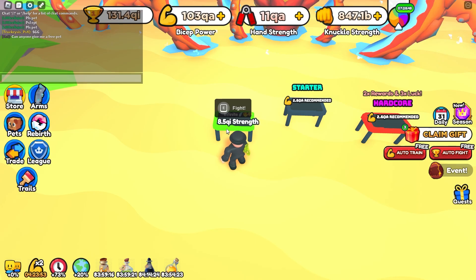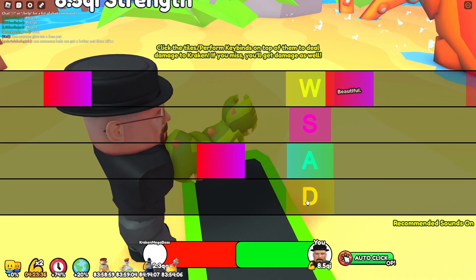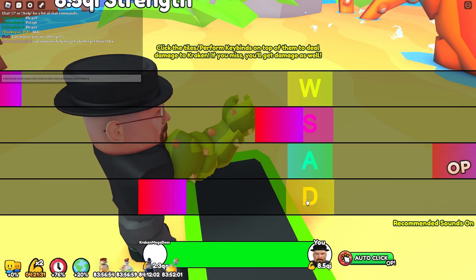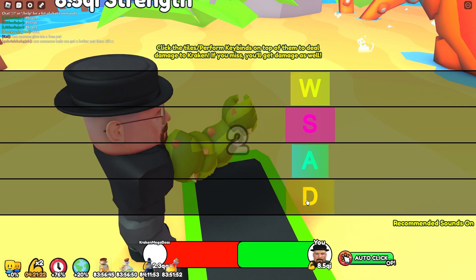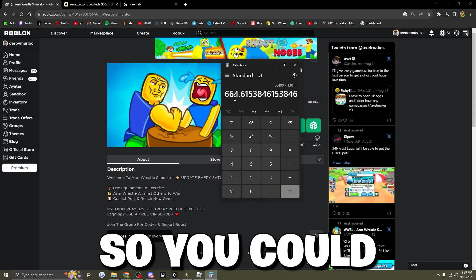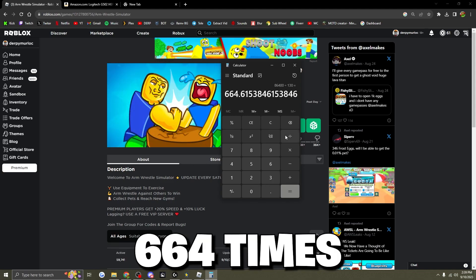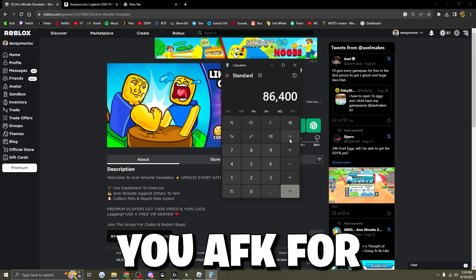I'm starting the stopwatch now to see how long it takes to defeat the impossible boss. It took two minutes and 10 seconds, which is 130 seconds. There are 86,400 seconds per day divided by 130, so you could defeat it 664 times in one day if you AFK for 24 hours straight.